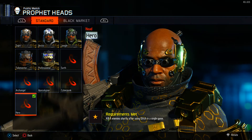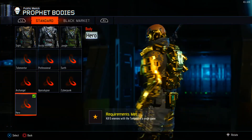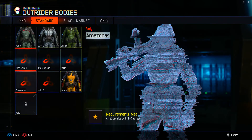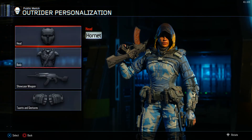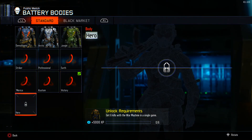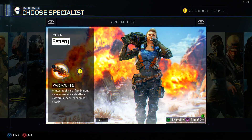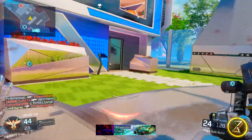What you're seeing right now says 'kill 4 enemies shortly after using glitch in a single game.' That might seem pretty simple — just kill 4 enemies. But that's not how it works. As you can see right there, it says kill 2 enemies but it's 2 out of 6. You actually have to kill 6 enemies in a single game, 6 times. So that's 36 kills across 6 different games. Confusing, I know.